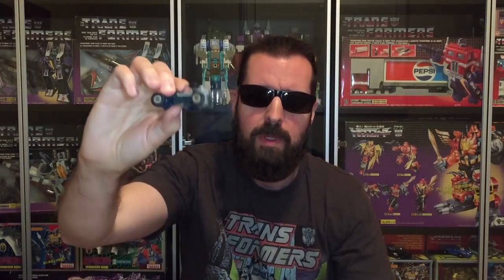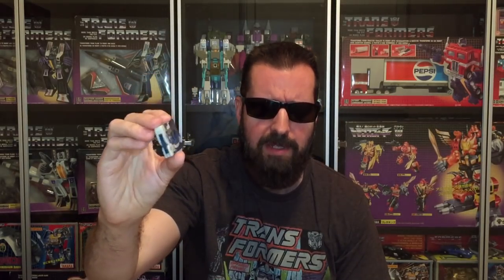Next up is G1 Beachcomber, not in great condition — his arms are a little bit floppy, and you can actually see that his roll cage is a little bit flattened. I might be able to bend that back, or maybe heat the plastic up with a hairdryer. G1 Dinosaur Cassette — I want to say Overbite. One of the Jump Starters: this is Top Spin. And here's the other Jump Starter — this is Twin Twist.